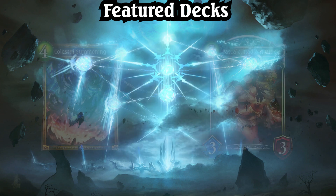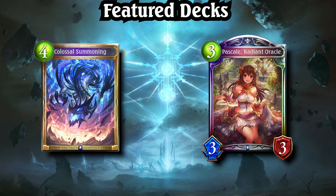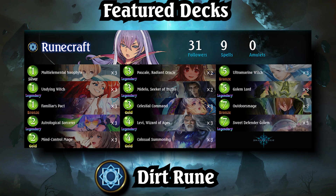Once 7 Sigils have been consumed, Colossal Summoning becomes a powerful finisher, and Pascal, Radiant Oracle gains the potential to set up huge boards. As Dirt Rune is quite difficult to pilot optimally, it didn't immediately become popular in tournament play post-patch, but as players have continued to practice with it, the deck has proven itself to be comfortably one of the best decks in the meta.